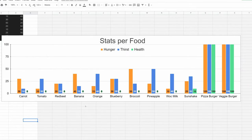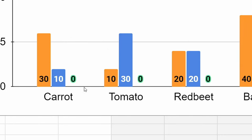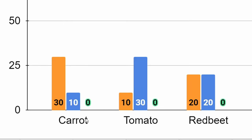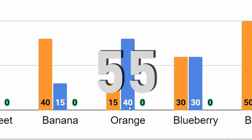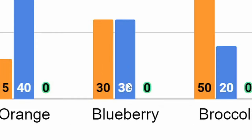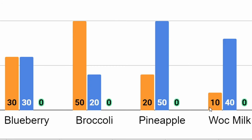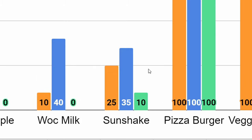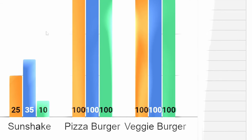What's interesting is that there are three categories of food: food that primarily fills hunger, like carrots; food that primarily fills thirst, like tomatoes; and food that fills everything equally, like red beets. All basic crops give you a total of 40 points. The more advanced crops, like bananas and oranges, give you 55 points in total, except for the blueberry, which gives you 60 points. Broccoli and pineapples give you 70 points each. Wok milk is a cheap and easy way to replenish thirst, and sun shakes do about everything — and notably, they give you 10 health as well. Pizza-burgers and veggie-burgers are the ambrosia of food. They do everything.